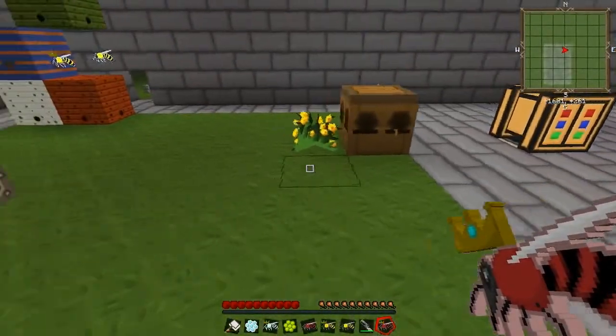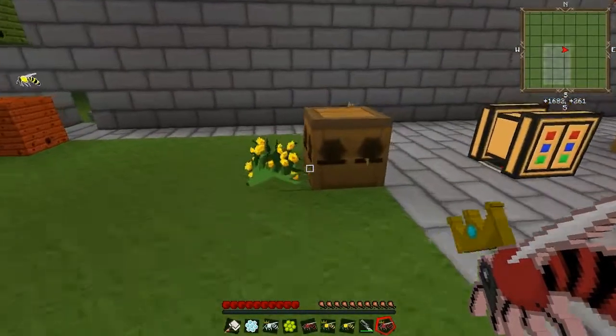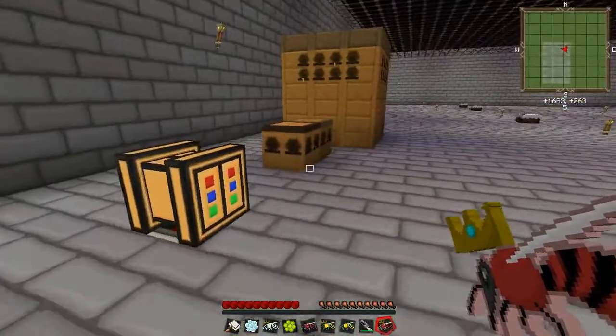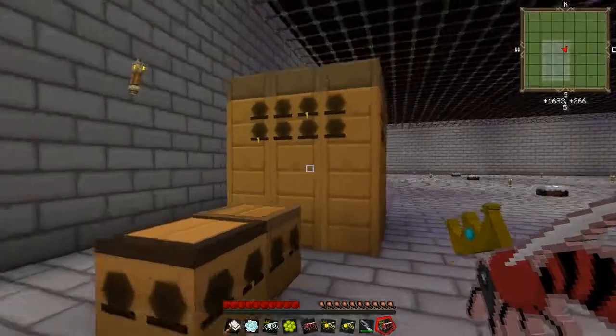There are going to be a few videos here on bees, but this is just the intro. The bee interface is actually very simple. This is an apiary, and you'll see there's a difference between the apiary, the bee house, which is right here, and the alveary.